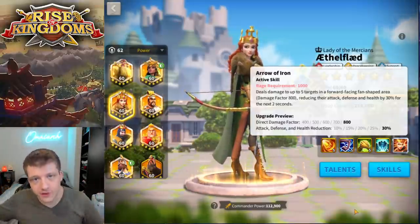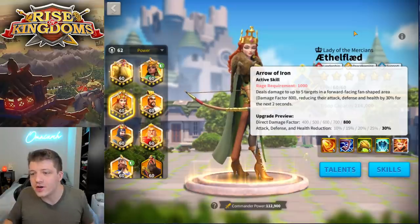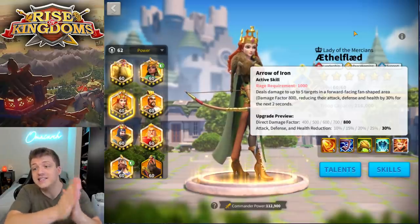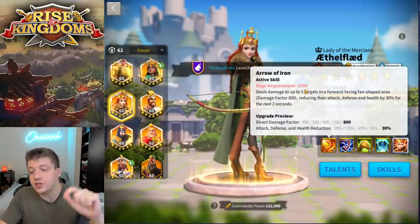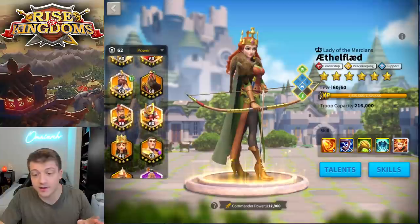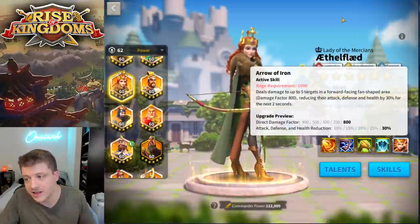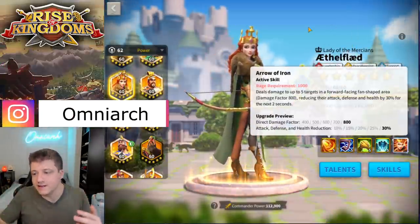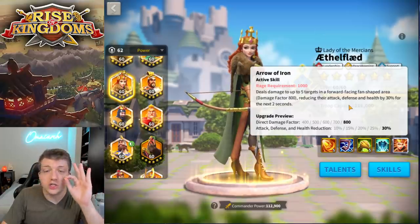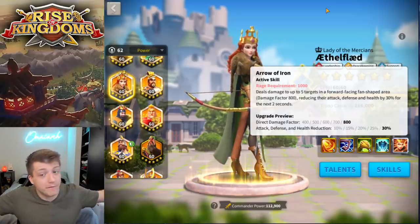For those of you who have been spending money in this game and sort of put Ethelflaed on the back burner, let me remind you why she's so versatile in a group fight. In a one-on-one scenario she's good, but in a group scenario where your entire alliance is using an Ethelflaed, this is huge. Her AOE does not reduce based on the number of targets she's hitting — unlike commanders like Yi Seong-Gye who deal 15% less damage per target. Ethelflaed does not fall under that category. Her AOE is a half circle, which is amazing, and she reduces enemy stats by 90% for two seconds.